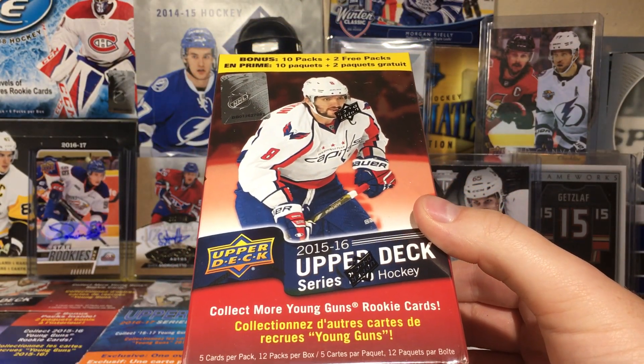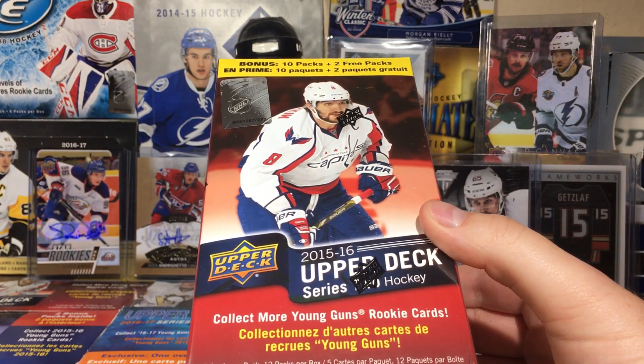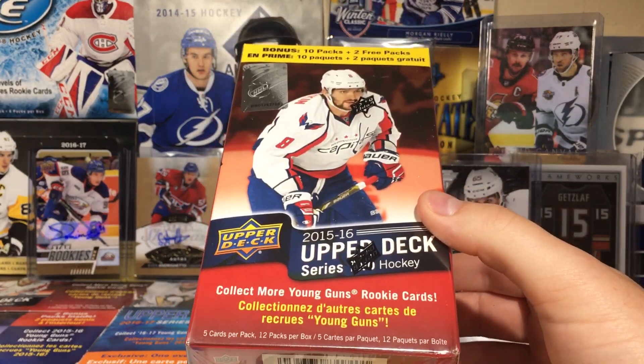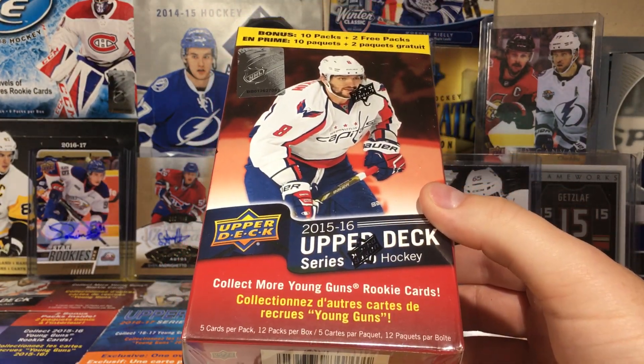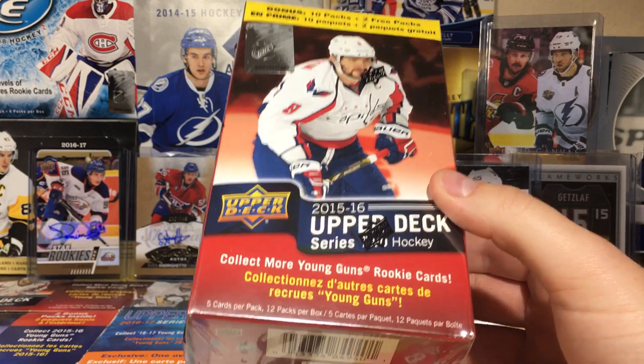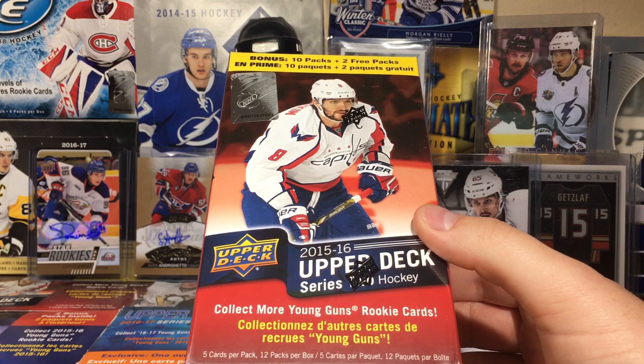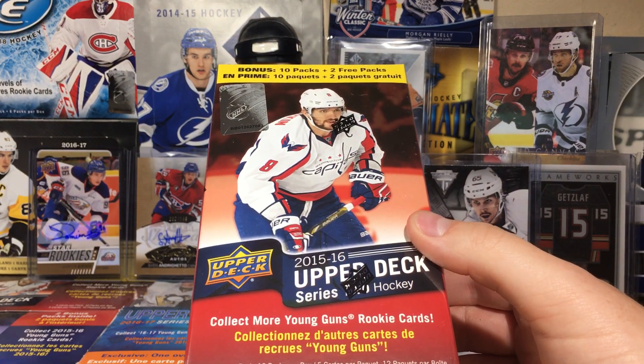This stuff has fallen off a cliff in price — it's like 15 bucks or less, you can get it for dirt cheap. That's great considering you can pull a several-hundred-dollar Connor McDavid rookie card. It's a great chase card, and Jack Eichel is also a great rookie to have in here.